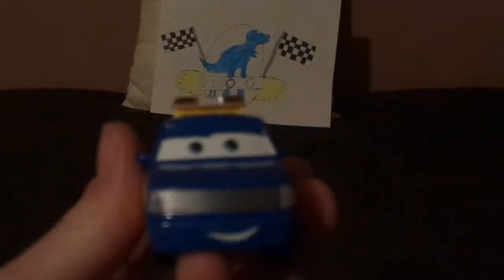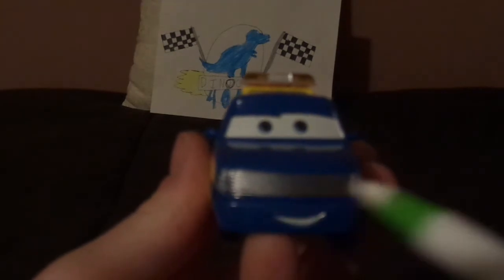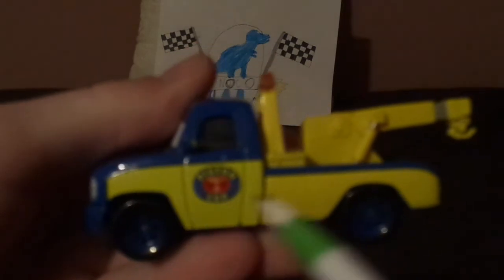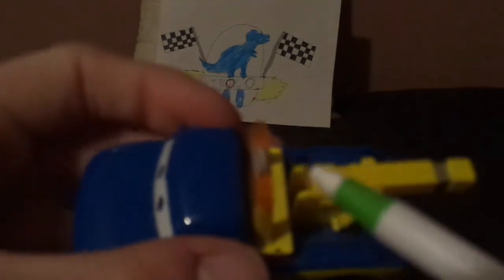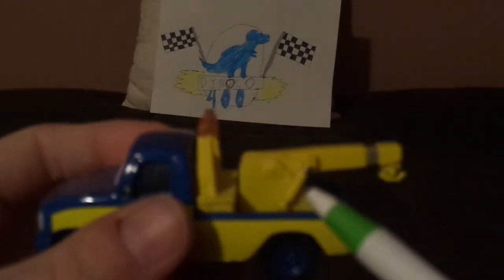And now without any further ado, let's dig right into the review. Here we've got his happy facial expression, his headlights and grill, and his side view mirrors. On the left side we've got a bit of yellow with the 2005 Piston Cup logo, the blue rims on the blackwall tires, the sirens, his tow arm and his hook. And on the back, no license plate, just a bit of blue.